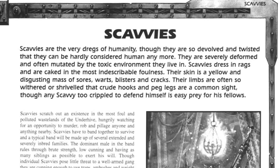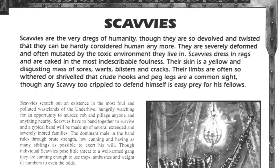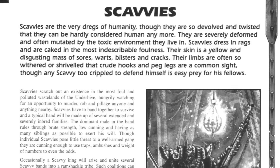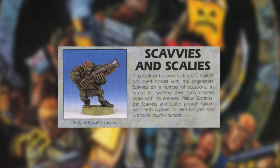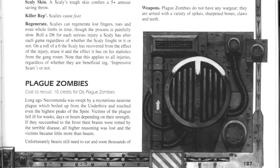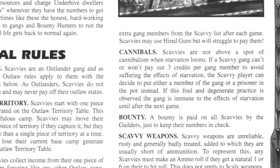Scavvies are the very dregs of humanity — so devolved and twisted they can hardly be considered human anymore. Severely deformed and often mutated by the toxic environment they live in, dressed in rags and caked in indescribable foulness. Their skin is a yellow mass of sores, warts, blisters and cracks, their limbs often so withered that crude hooks and peg legs are a common sight. So Scavvies are a sort of comedy mutant ghoul force, made up of cheap regular gangers who could be upgraded with mutations and take ramshackle weapons like the Blunderbuss or Toxbombs. They're accompanied by Scalies — a stable lizard-like mutation acting as heavy weapons specialists — and hordes of plague zombies at 10 credits for d6 zombies per game. Handily, if they were about to starve they could just eat a prisoner or one of their own gang.